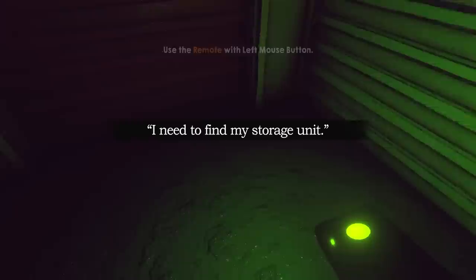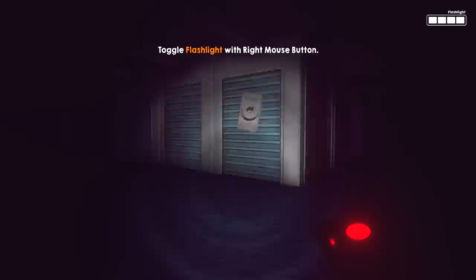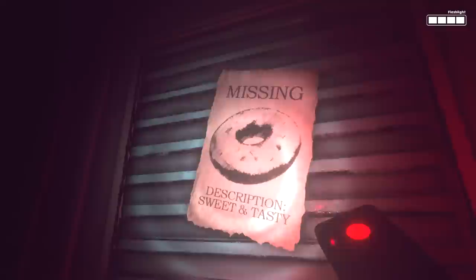Welcome to Happy Storage. I need to find my storage unit. We run really fast in this game — we actually run with purpose, though it's a bit hard to control. We've got like a button in our hand that opens doors — it goes green when we can open a door. Man, this is really dark. Toggle the flashlight with the right mouse button. There we go. Missing — description: sweet and tasty. A donut, nice.